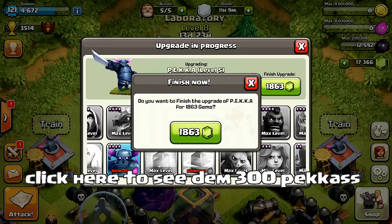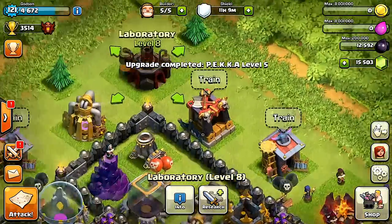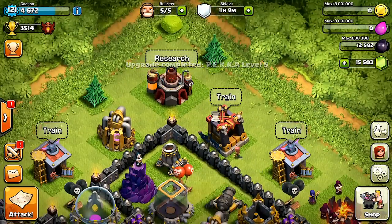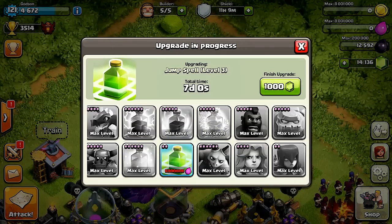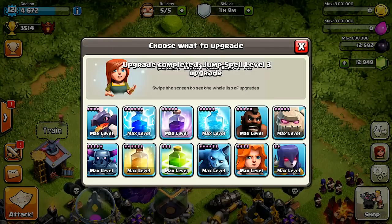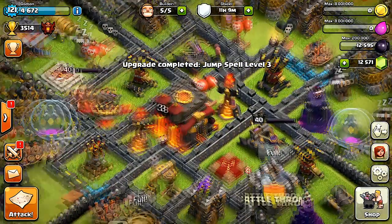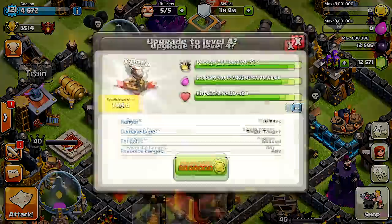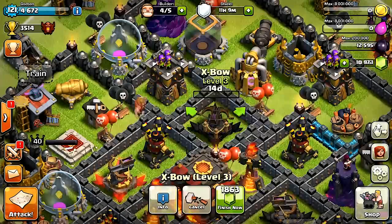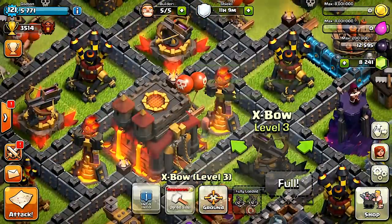If you guys saw that 300 Peko raid I did, we already did a raid with those and the valkyries. I can get the valkyries and the jump spell. The valkyries are already upgraded, but I'm only going to use a few. I'm going to do a 300 valkyrie raid too — if you want to check that out, that should be coming up soon. Let's finish the last of these X-bows.